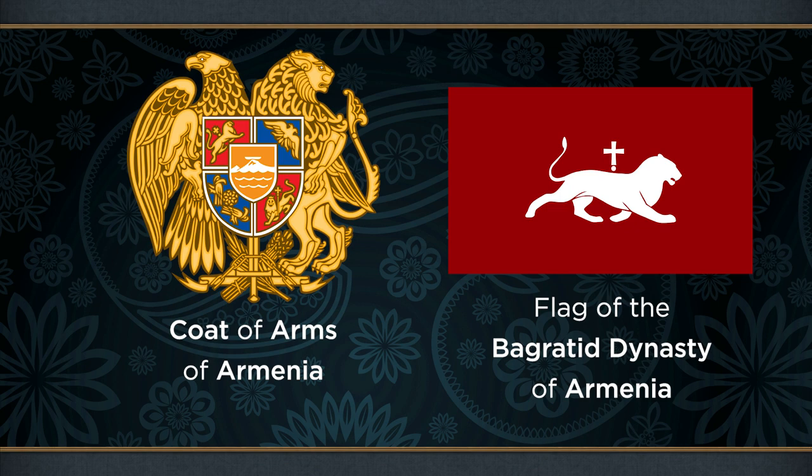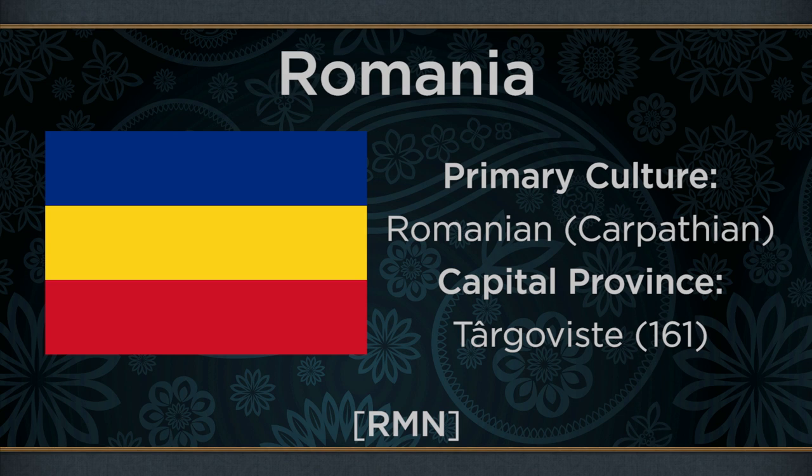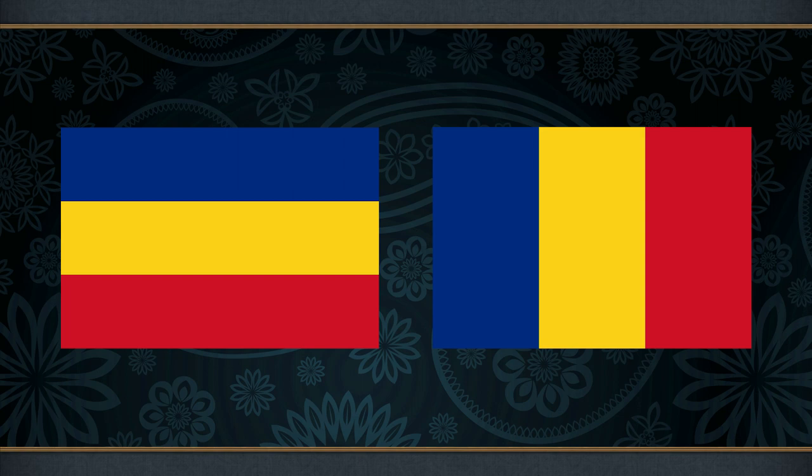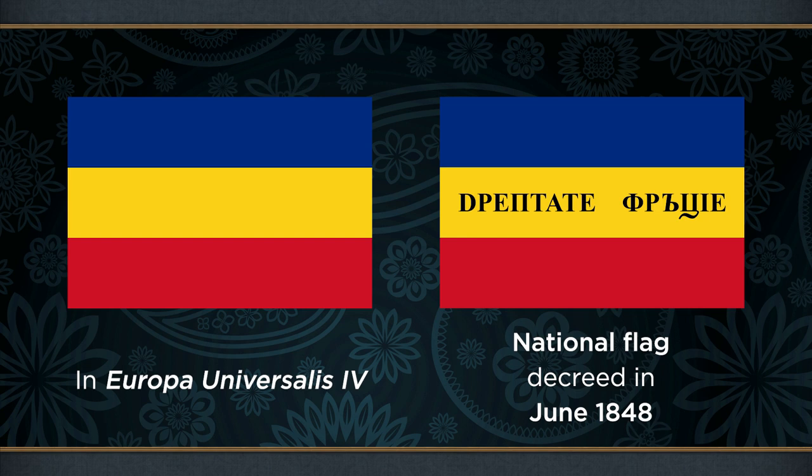While in real life a united Romania wouldn't officially gain independence until 1862, in EU4 nations with Romanian primary culture — those being Moldavia and Wallachia — can form it nonetheless. The flag it uses in-game is based on the national flag of Romania, still in use today. While the modern flag is a vertical tricolour of blue, yellow and red, the direct predecessors used since 1840 were horizontal, although they did use the same colours. The in-game flag is almost an exact match to the one described by the provisional government in June 1848, the only difference being the absence of the text — the real-life flag had 'justice, fraternity' written in the central yellow band using the Cyrillic-derived Romanian transitional alphabet.